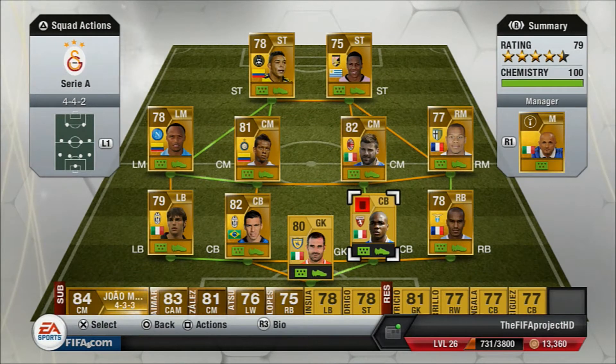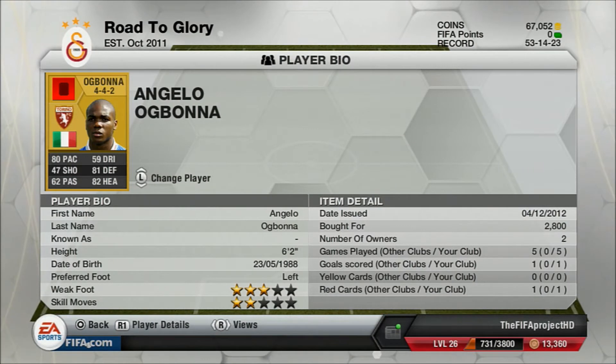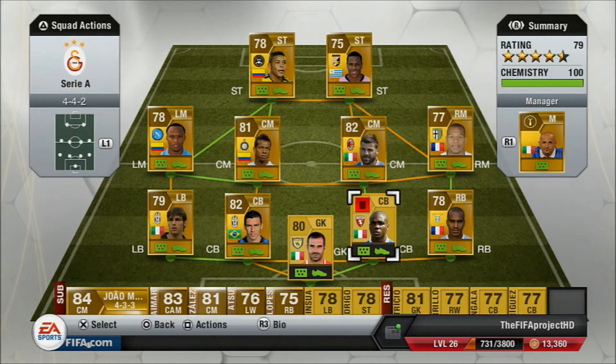Moving on to our centre back, we've got Ogbonna — everyone knows how much of a tank he is. He has 80 pace, 81 defending, and 82 heading. He cost me 2,800 coins and he's 6 foot 2. Great player, he's just such a tank — one of the best defenders in the game.